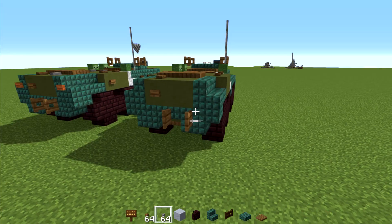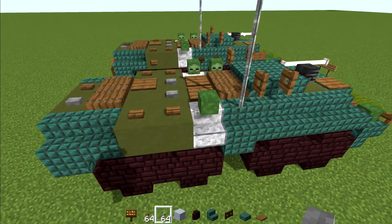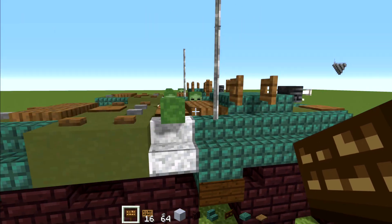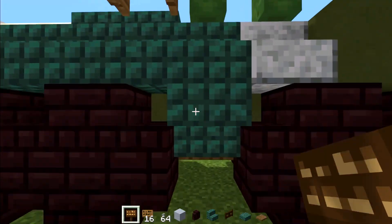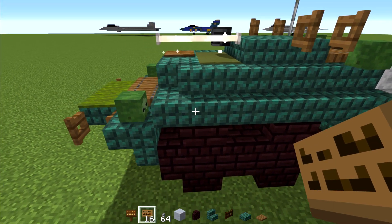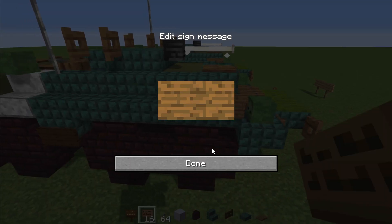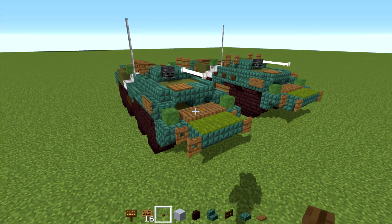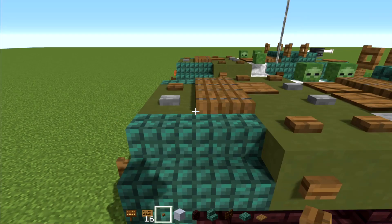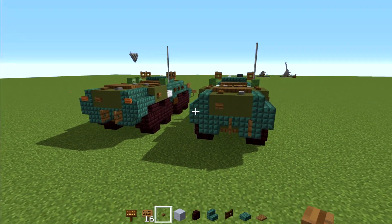Then we'll take a stone button and add one next to the button here, and then two on the inside of this, like so. Then we'll take out a dark oak sign and add that to the bottom right in front of the stairs, which is the doorway. We're also going to add a spruce sign in the front on the side of this — do it on both sides, like so. And the last step: we're going to go to this back side and add another spruce button to the side, same thing on the other side, like so.